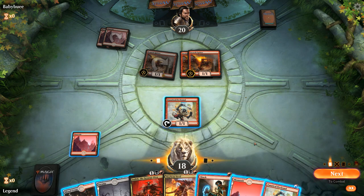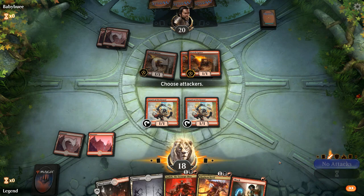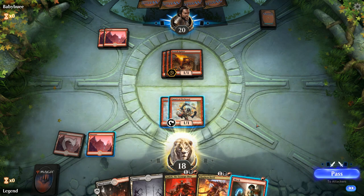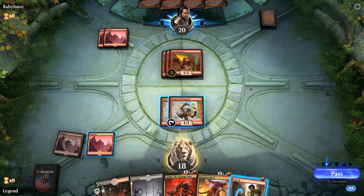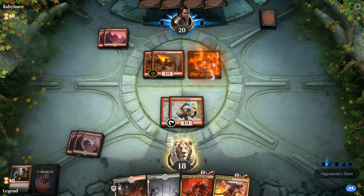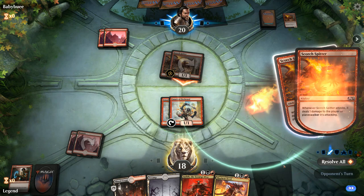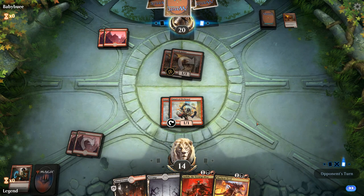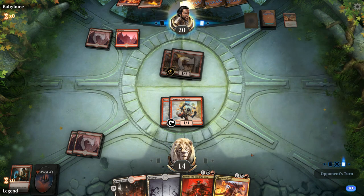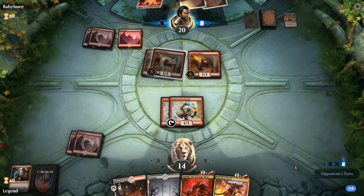Opponent plays more Firebrands, so we'll probably need to Shock one of them. We wait to see what they do — opponent moves to combat right away. We shock one and take damage from the others, saving Firebrand to go with Devil and Judith for additional damage. We can probably afford to take four. Light Up the Stage finds Spitter and Spitfire — they have the third land, so we can expect the Spitfire next turn.